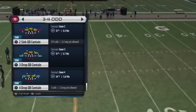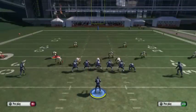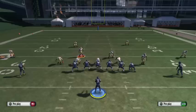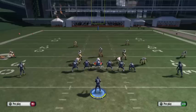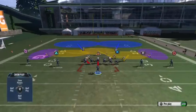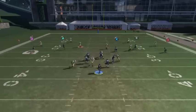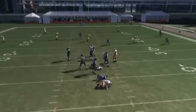We're in 3-4 Odd, the play is 2-Sync QB Contain. The adjustments for this are insanely easy: base align, crash the line right, shift the linebackers right, and re-blitz this DT over center. Then pull this middle linebacker more than five yards off the line. So as you can see, we get a four-man rush with Cover 2 Sync behind it, and we just get a screaming B-gap and an edge rush from the same side on a four-man blitz.